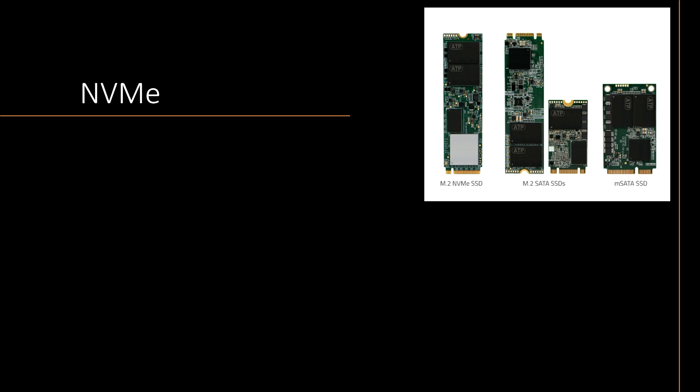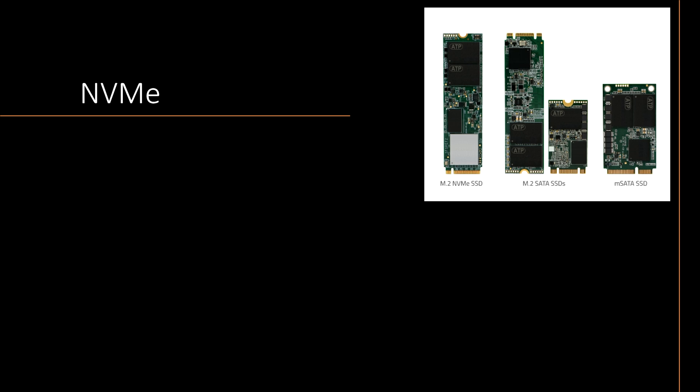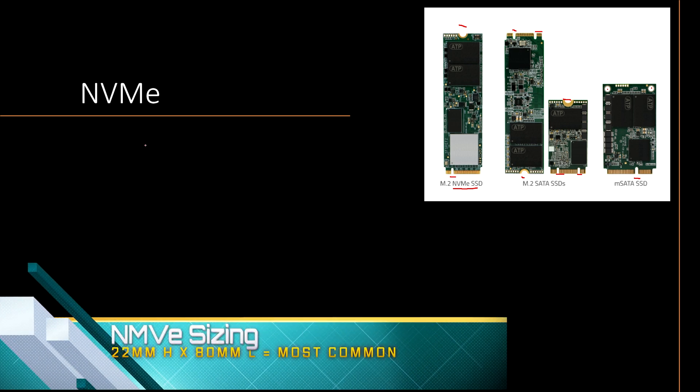There are two M.2 standards and this thing called an mSATA. SATA is not what you want — it's an older technology used to connect physical hard drives and the first SSDs on the market. What you want is an NVMe M.2. An NVMe drive will have one notch and one screw point, while an M.2 SATA will have two keys — that's what those little slots are called — and one hole at the top. The worst case scenario is getting an mSATA SSD, which has one key but two spots at the top.